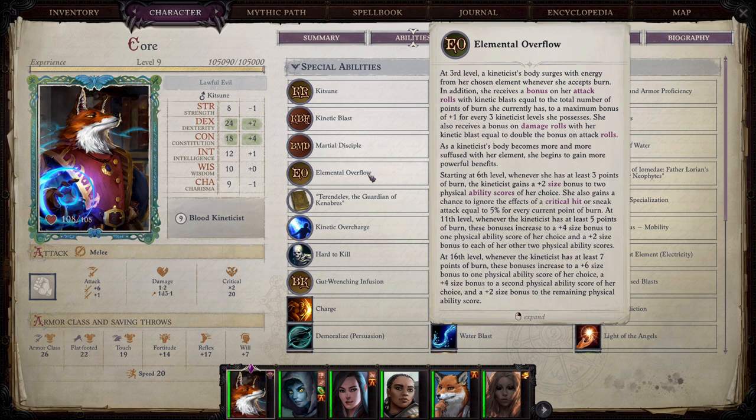At sixth level, when you have at least three points of burn, you will gain a plus two size bonus to physical ability scores of your choice — strength, Dexterity, and Constitution. You also get a chance to ignore the effects of a critical hit or sneak attack equal to five percent for every current point of burn. At eleventh level with five points of burn, the size bonuses increase to plus four for one attribute and plus two for a second. And then at sixteenth level with seven points of burn, these bonuses can be plus six to one, plus four to another, and plus two to the remaining ability score.